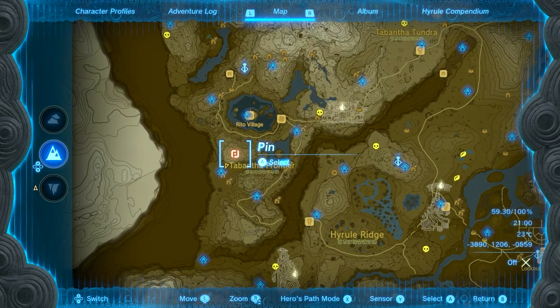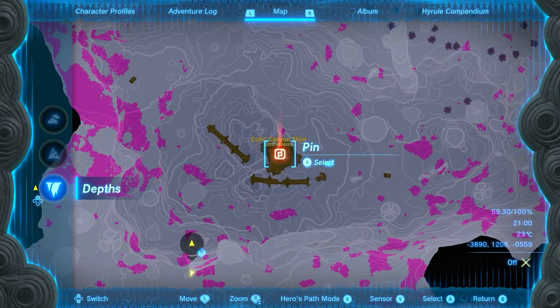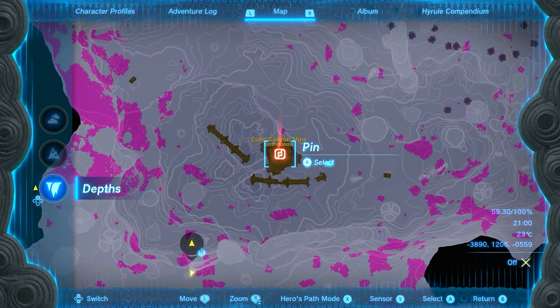The third and final chest is located right over here on the map. As I slowly zoom in, put a marker here just like I did. Go into the depths at this exact same spot and you'll be able to loot the chest — it's very simple. You just basically glide there, open the chest, and you'll get the Tunic of the Wind.